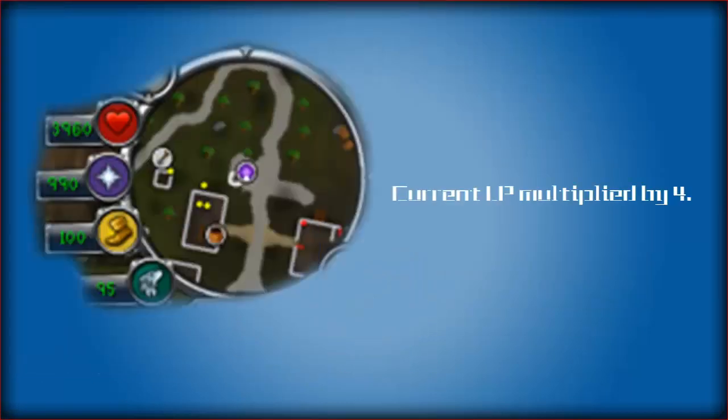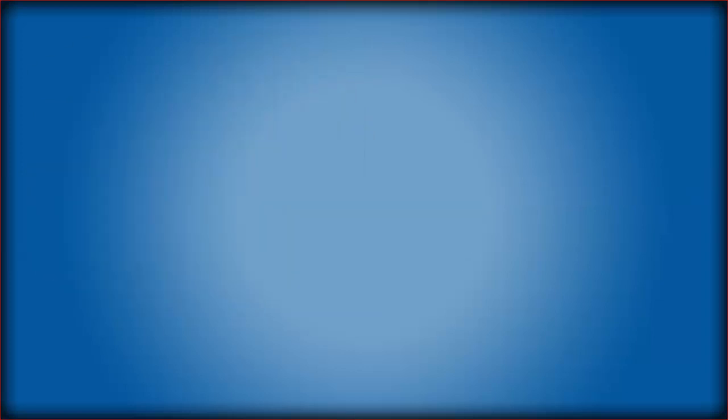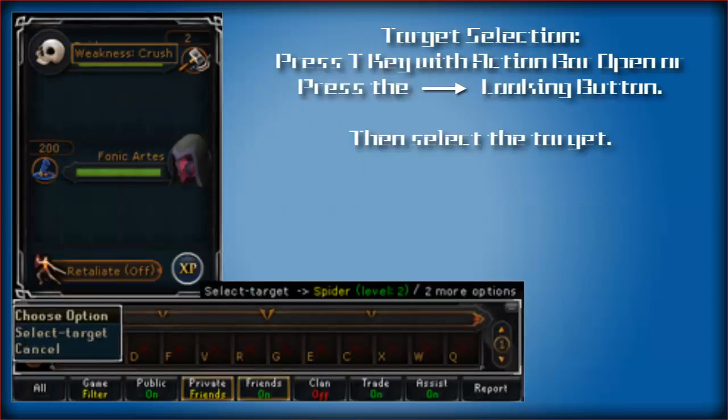Life points are now maxed at 3,960 at 99 Constitution with no gear equipped. Targeting and weaknesses now exist in the Evolution of Combat, meaning you have to be a little more specific when fighting certain monsters, and some monsters still have no weaknesses. To target a monster, press the T key with the action bar open, or click the little return arrow on the left side of the action bar with it closed, then click on the monster you want to target. In the old combat style selection screen, it will show yours and the monster's weaknesses along with your life points or total level.